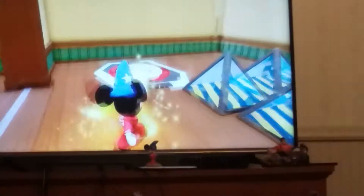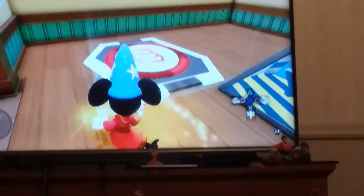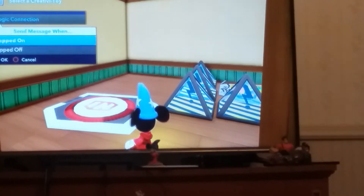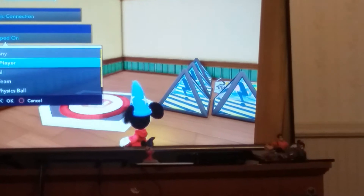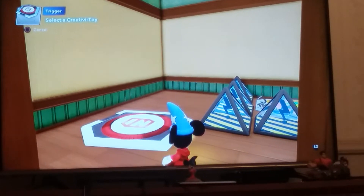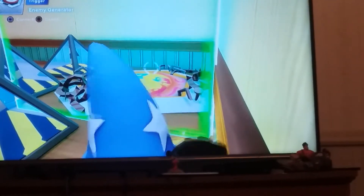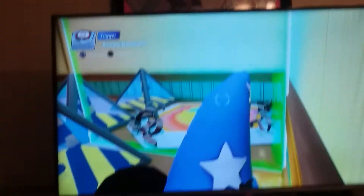Now aim your wand at the button — I'm just gonna delete this to show you a good example. Logic connection: stepped on, player. Any player one — I'm playing single player, so just player one; I don't want any random people doing it for me. Then come over here, aim it, and make sure the green box is trapping the enemy generator. You can see: below trigger, enemy generator — press Square to connect.